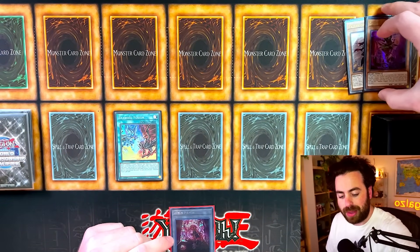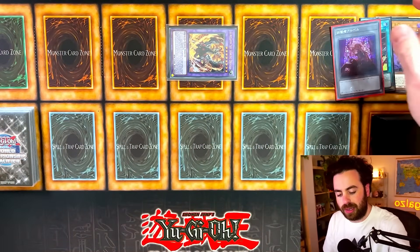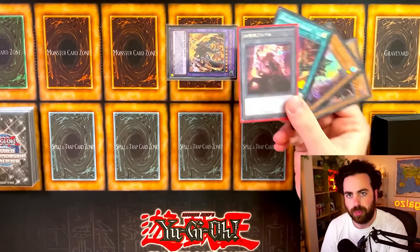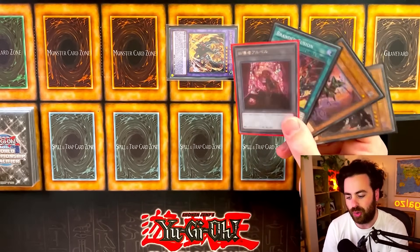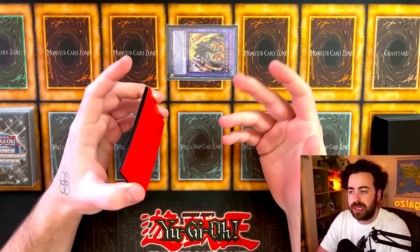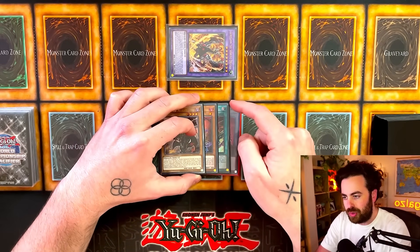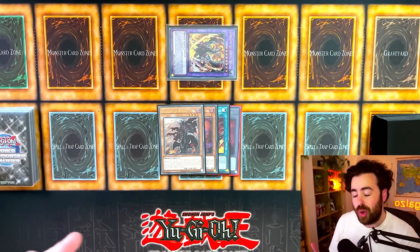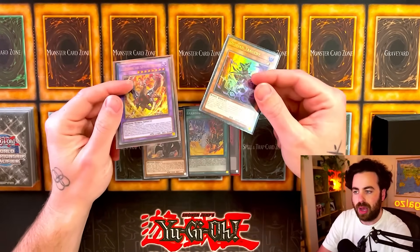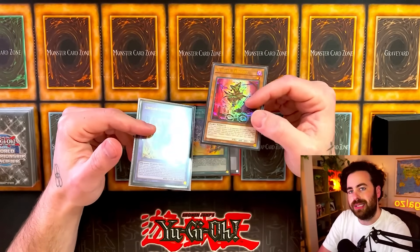Tragedy and Fallen of Albaz go to the graveyard to summon Lubelion the Searing Dragon. We activate Lubelion as chain link one, discarding Force for cost, and Tragedy as chain link two. This is especially important going up against boards with monster negates, because this is how you chain-block your Lubelion. Chain blocking means that if your opponent has something like Apalloosa that negates when a monster activates its effect, both triggers resolve at the same time.